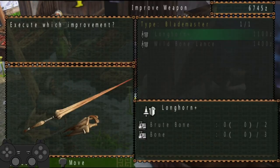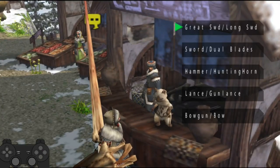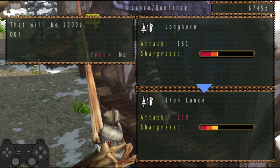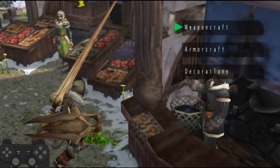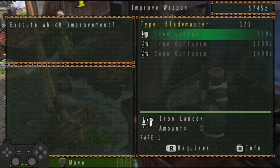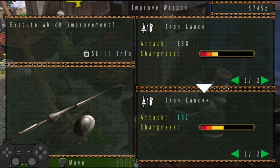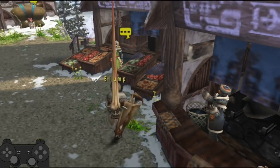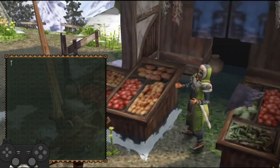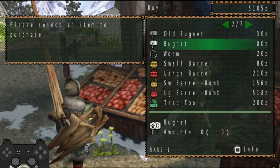Let's take a look. What's our first upgrade? Brute Bone and Bone. I'm going to buy an Iron Lance just to see if we can get anything better. Four Iron Ore — we just get green sharpness actually on the first upgrade. Well that's pretty good, so I think I'll be going with the Iron Lance Plus.